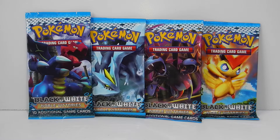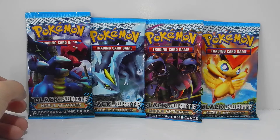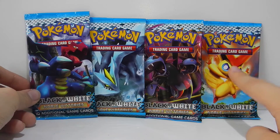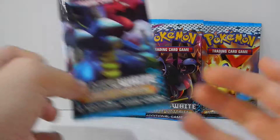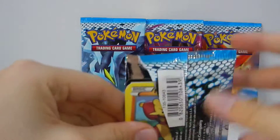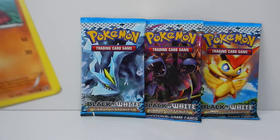Hello guys, MrLarvator98 here, and today we're opening up four Noble Victories packs. Last time I opened this, click here to see the video — I got a pretty good pull. That's all I'm gonna say. I got all the artworks here: Victini, Hydreigon, Kiram, and Dradigon. I think I'm gonna open Dradigon first, because last time I didn't know his name. Hopefully we get some sweet pulls, and all the codes will be given away as always.